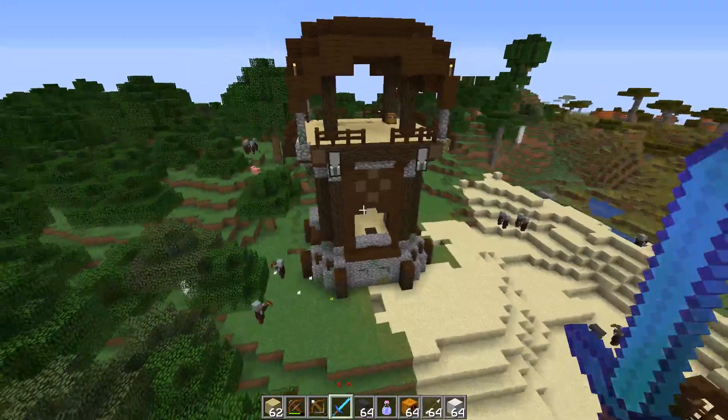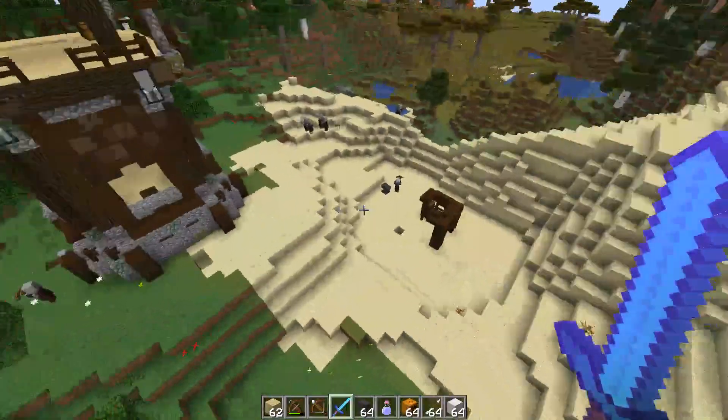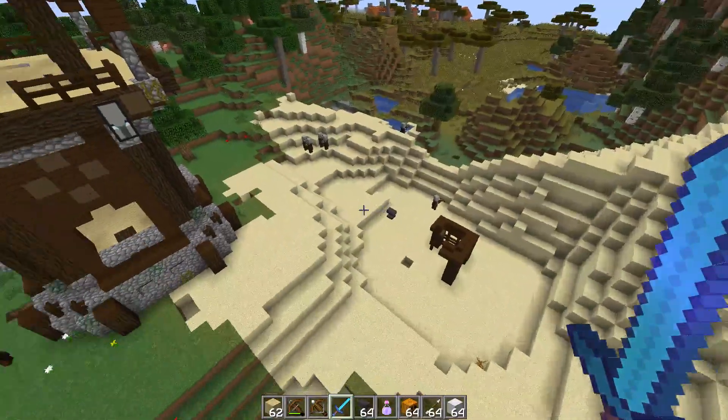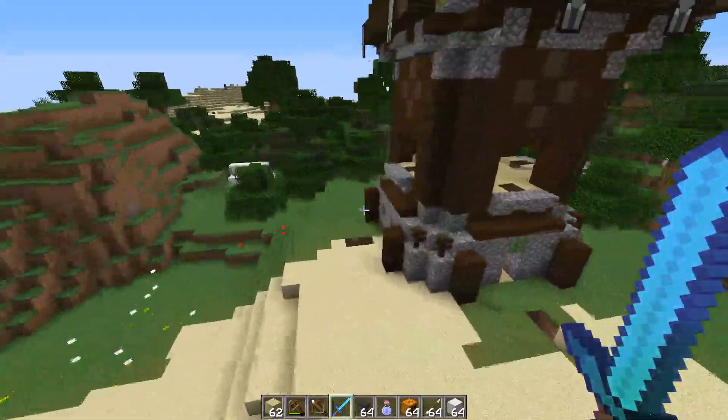Hey, welcome back. Riggs here, and I'm taking a closer look at this villager outpost. I've been doing science, and what I mean by that is killing lots of pillagers, and they respawn quickly in packs.